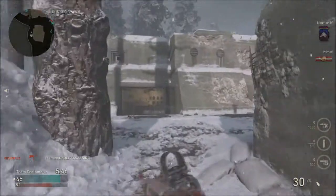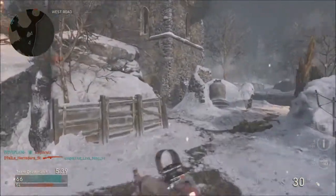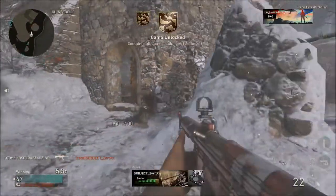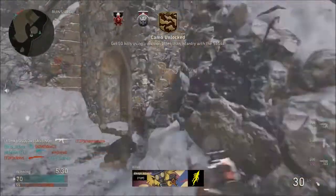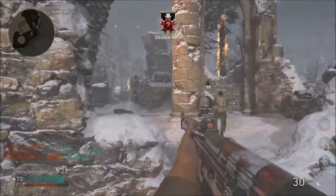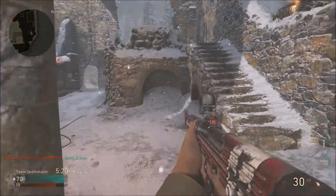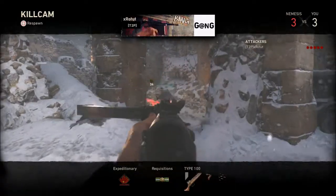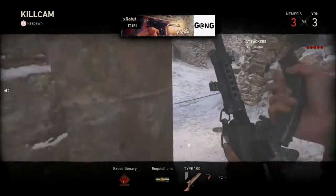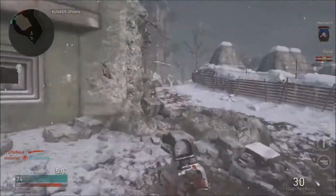I believe I only need one more kill — I got a double kill with the grenade. And there it is — gold camo is unlocked! That is what is up guys, a golden STG. I have like 700 and something kills with this thing. This game played out nice because we only needed one more kill.